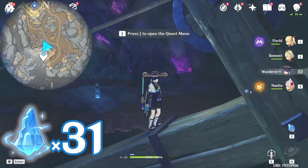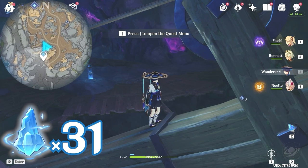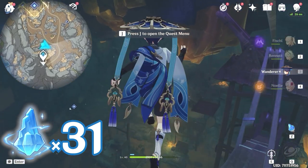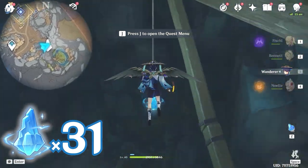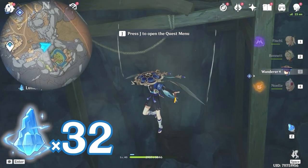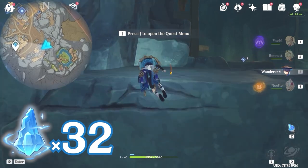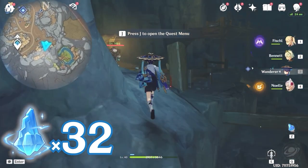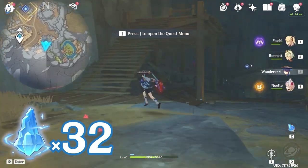Then turn towards southwest, bottom left on the minimap — there's the waypoint if you haven't unlocked it already. Then let's turn towards southeast, bottom right on the minimap. To our left, there's one. After that, let's turn around and head towards west, left side on the minimap. Let's climb up on these rocks. From here, let's head towards southwest, bottom left on the minimap.